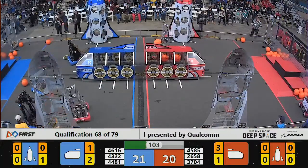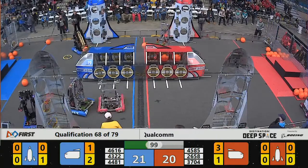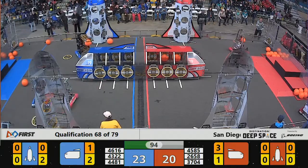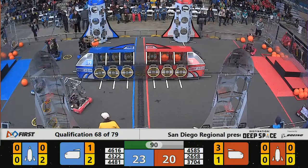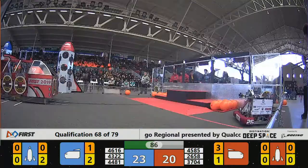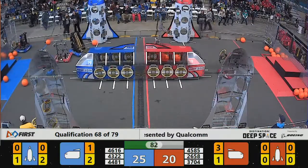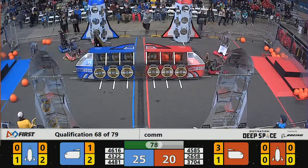Red Alliance coming back over to the near side of their cargo ship, looking to drop off a piece of cargo that bounces back out. 45-85 playing some defense now on Clockwork Oranges. Both those robots usually playing some defense on the other Alliance, so it's D on D right now in the Blue Zone. Rembrandt, though, continuing to pile up hatch panels on the near Blue Alliance rocket.